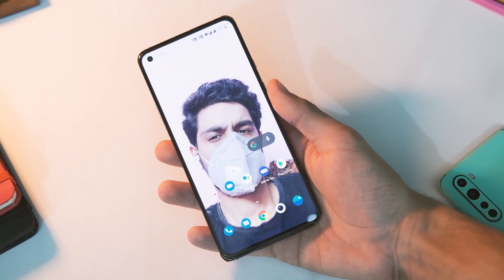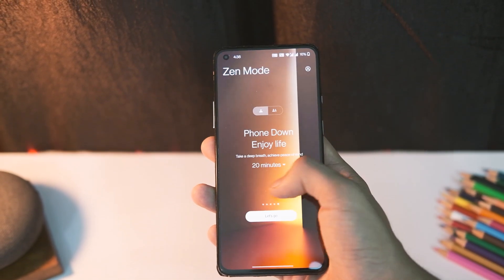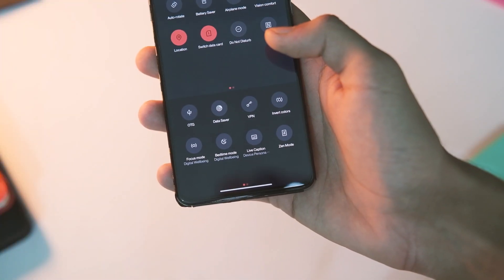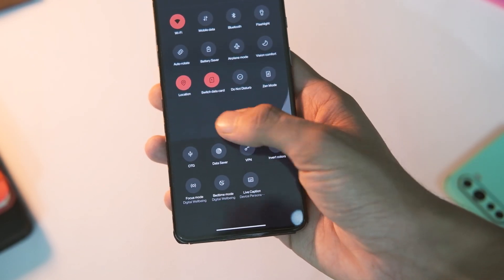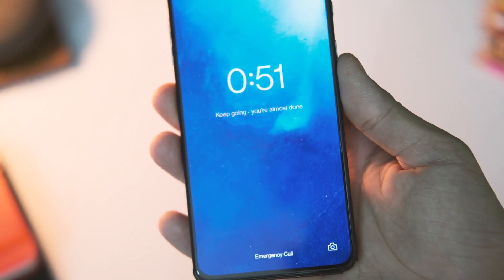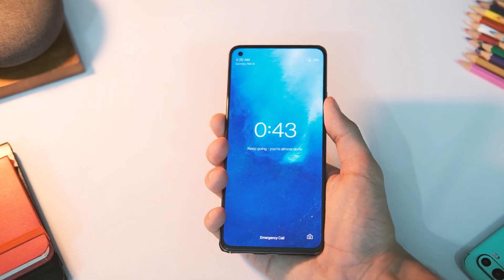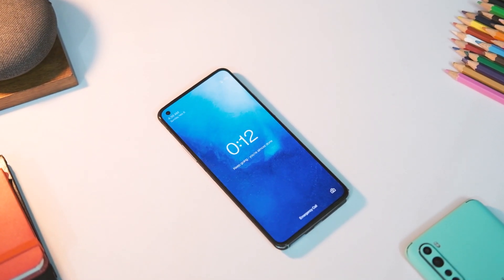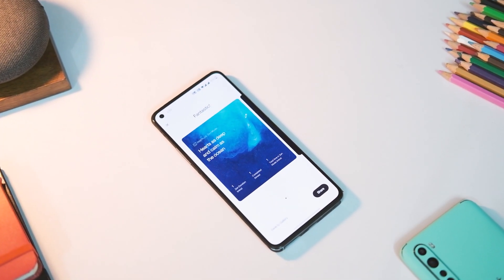The last feature is the new Zen Mode. It was already there in the previous version of OxygenOS but now has a new redesign. You can access it from the notification drawer — if you don't see it, bring up the tile from the hidden list. You can choose from four themes and a predefined time. This puts your phone into a lockdown mode where you can't interact with it at all. You can also create or join a room and invite friends to go into Zen Mode together.